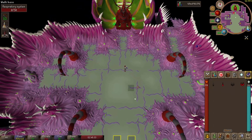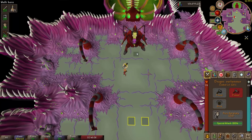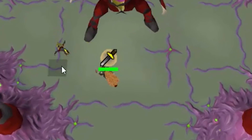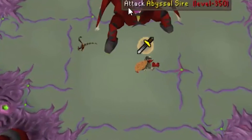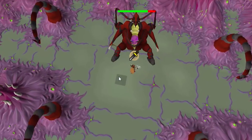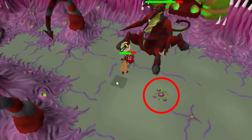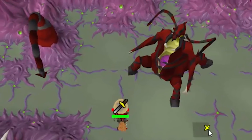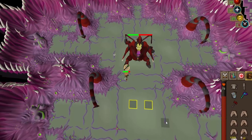Phase two mechanics involve fighting the Abyssal Sire in melee form. There are three mechanics here. First, the Abyssal Spawn: the Sire will occasionally spawn a minion that you must kill quickly or it will evolve into a higher level one and damage you while you fight. Second, the Sire can spawn poison underneath you that rapidly deals high damage. Third, the tentacles on its back can whip you and hit through melee prayer, so watch out for that.